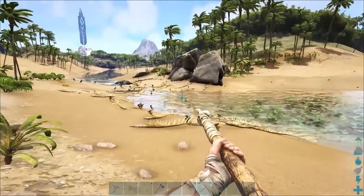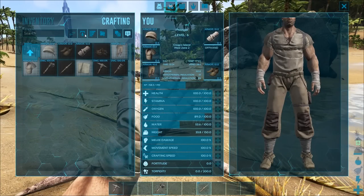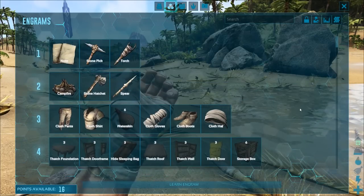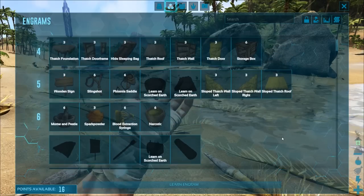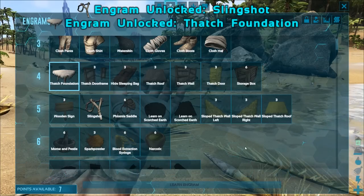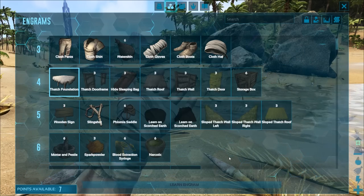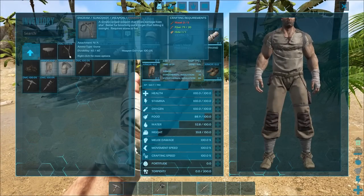There's Tapajara up there — those guys are pretty cool but not very early-game mounts. Looking at the Engrams, if you're coming back to the game you'll notice engrams are learned at different levels — some have stayed the same, some have changed. Narcotic is now only level 6. We're going to learn a slingshot and a thatch foundation, because if you're just starting out, thatch foundation is one of the best things for leveling up fast, and the slingshot is needed for taming.